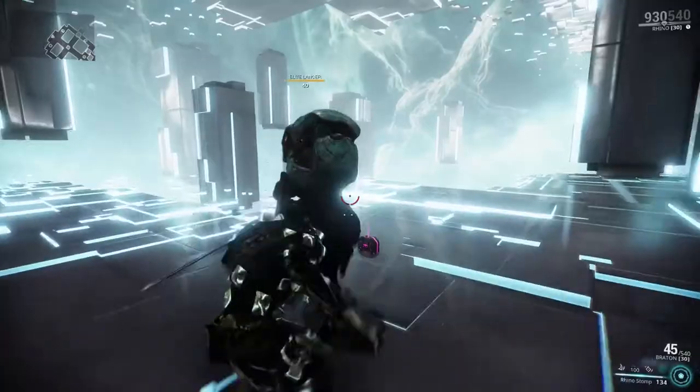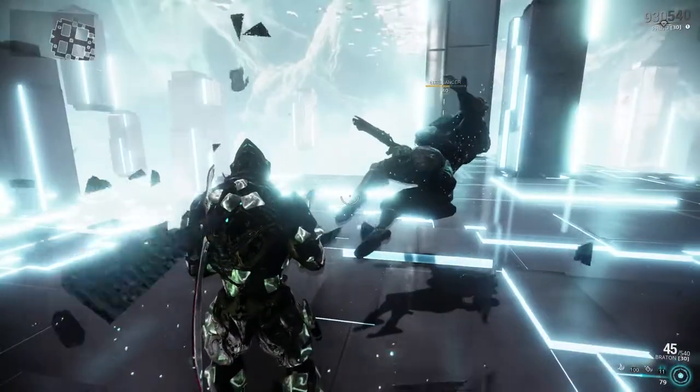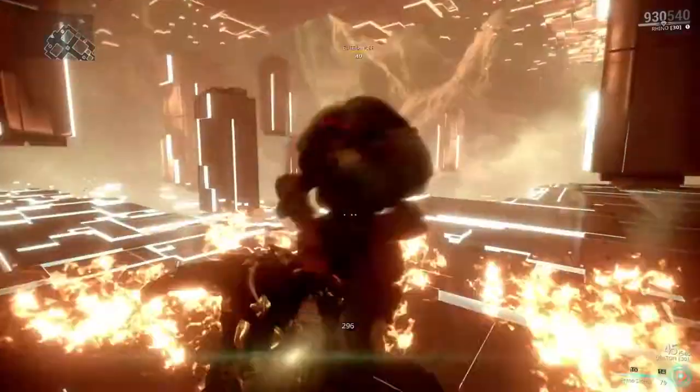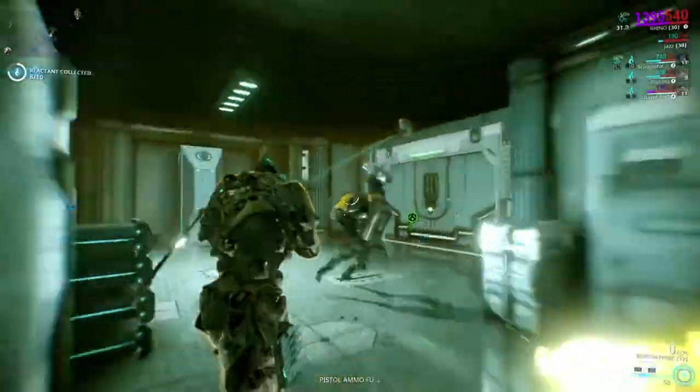Roar — you and everyone nearby gets an attack boost. This is affected by power strength, range, and duration mods. Stomp — Rhino will stomp so hard, causing everything within range to submit to time stasis. This is great for CC-ing groups of enemies, or as a last resort to stun and escape a horde of enemies.